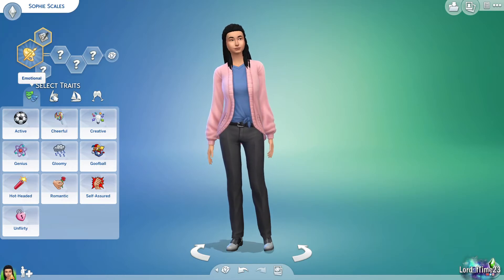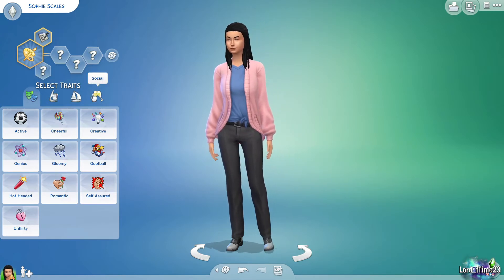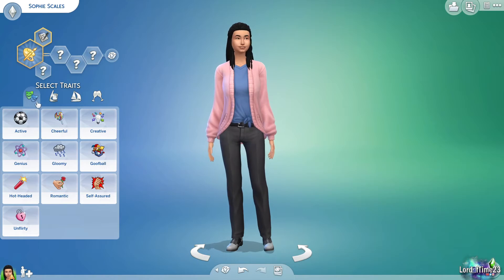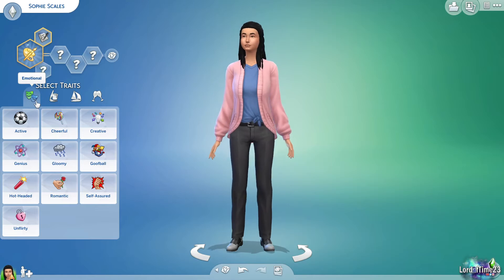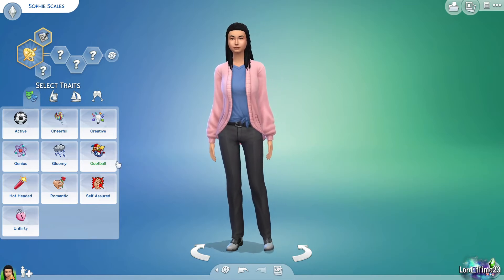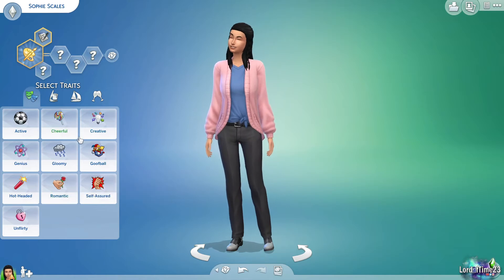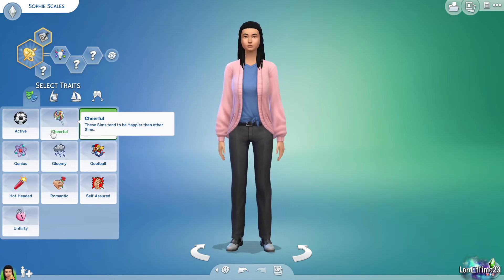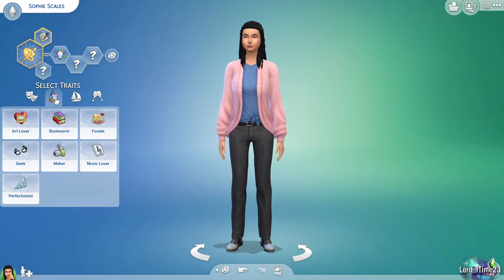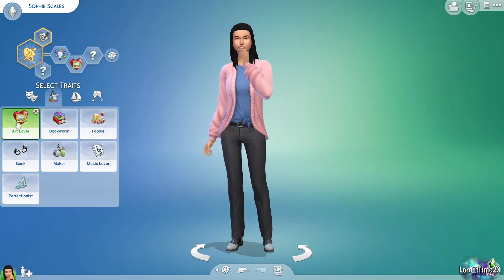For traits you have categories: emotional, hobby, lifestyle, and social. I end up picking a lot of emotional ones — things like active, goofball, or romantic. Since she is an artist, I'm going to pick Creative. I might also come back to Cheerful because I always love using that trait — why not be happy, right? Under hobby I'm going to pick Art Lover since she's an artist.